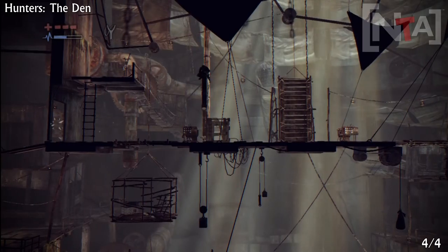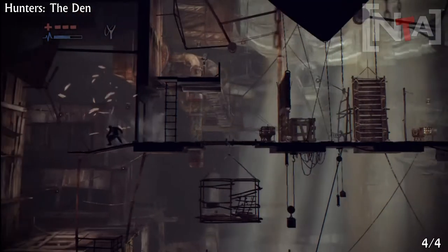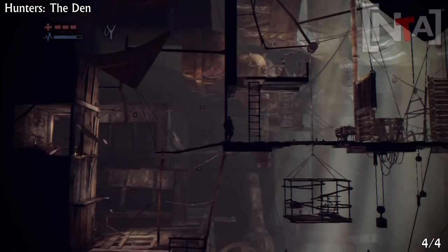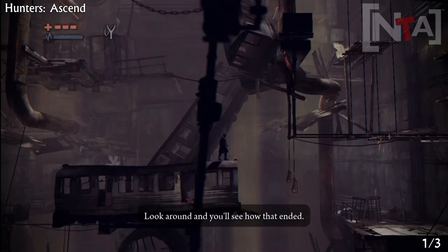Once you get to this location with the crate — and you have to come here with the crate anyway — you'll see a smashable door. Once you smash through that, make another run and jump across, and you'll see the last secret. This one can be missed, so be careful.